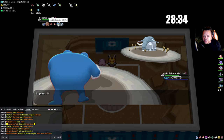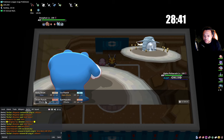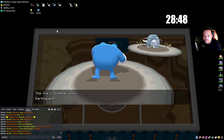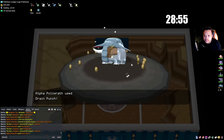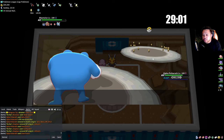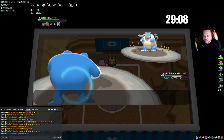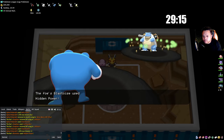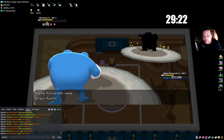I'll Drain Punch here — we need to make something happen. The reason I didn't use X Speed there is I didn't have that information yet. But now I can use X Speed because Scarf Dusknoir shouldn't kill me even with Hidden Power Grass. This takes a bit of PvP knowledge, but now we should be able to sweep with Polywrath.